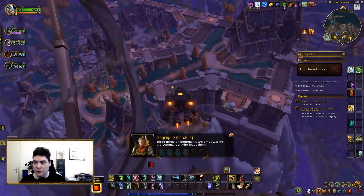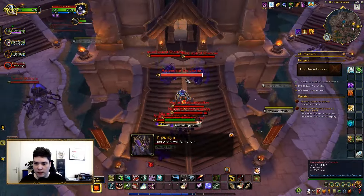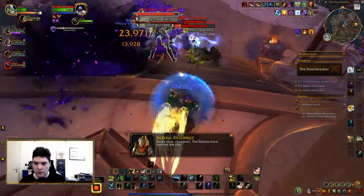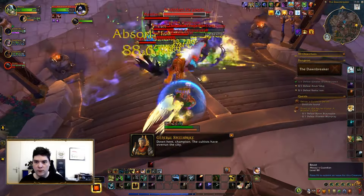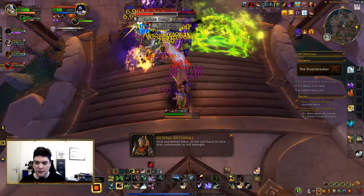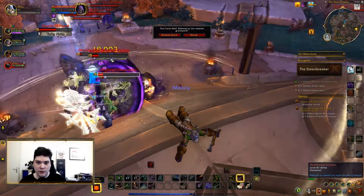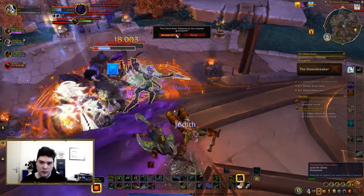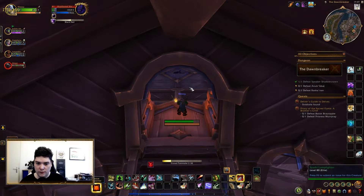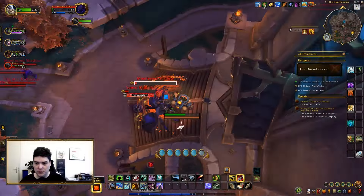Three Nerubian Lieutenants — okay, so this is where I know nothing. Here we're supposed to kill a bunch of lieutenants, that's what it said. So we have to go through this — through the city. That's a lot of damage. And I know from yesterday the boss patrols around the area.